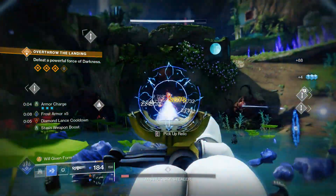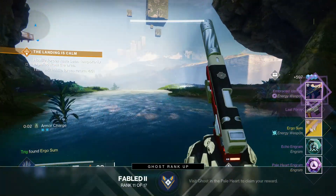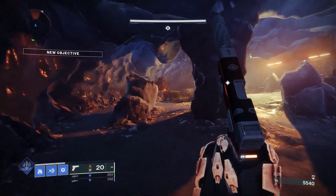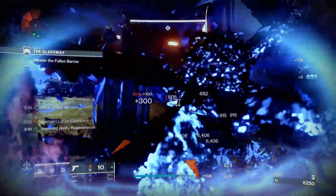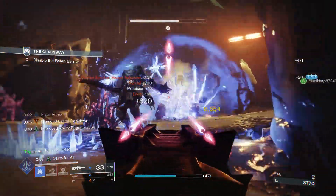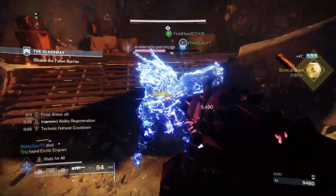The build is very simple: throw your grenade off cooldown, use your class ability off cooldown, summon as many stasis crystals as possible to clear rooms fast, and throw in your melee off cooldown since stasis shards generate so much melee energy. In GM Nightfalls the build still sees success — you'll need to play slower as enemies hit harder and are tankier, but having on-demand cover from grenades and barricades plus Frost Armor from destroying crystals increases survivability. The AoE won't kill as fast but it's still a decent GM option.